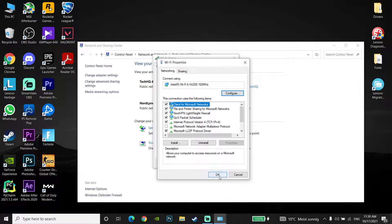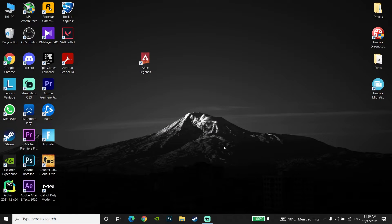Now just click OK and then click OK again, close this window, and then just go and open up Apex Legends. That is the first method to get lower ping when you're playing Apex Legends on PC — just go and use a DNS server.